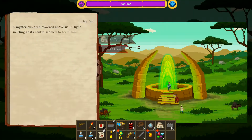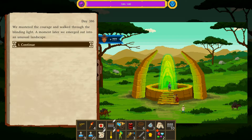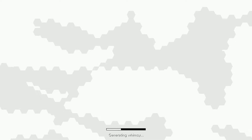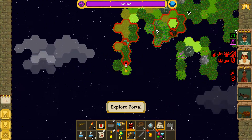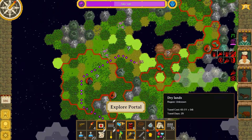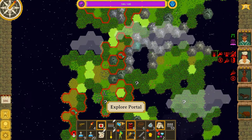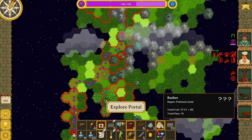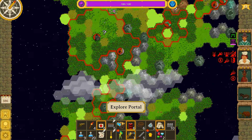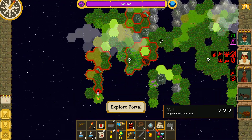My portal's on fire - hey ho. The mysterious arch towered above us, a light swirling at its center forming some kind of portal. We mustered the courage and walked through the blinding light. A moment later we emerged out into an unusual landscape - relatively small with lots of question marks. I've had worse. We're not going to get to them all. 16 days travel time - how many days do we have? 27. 23 days travel time - I think we should concentrate on these three down here.